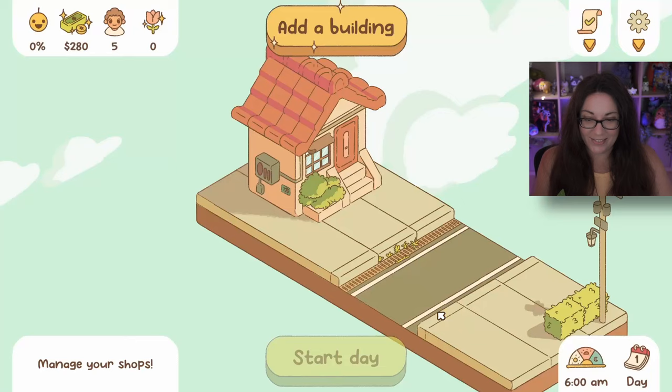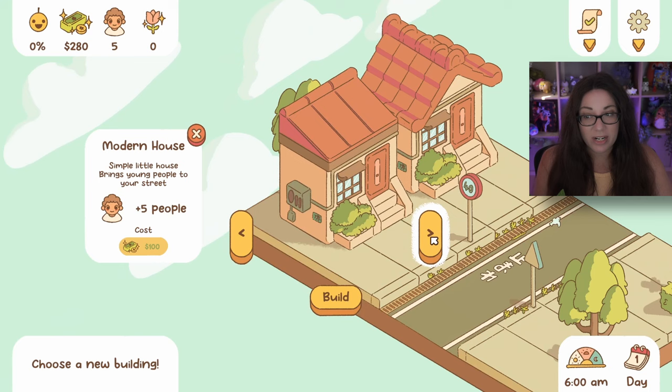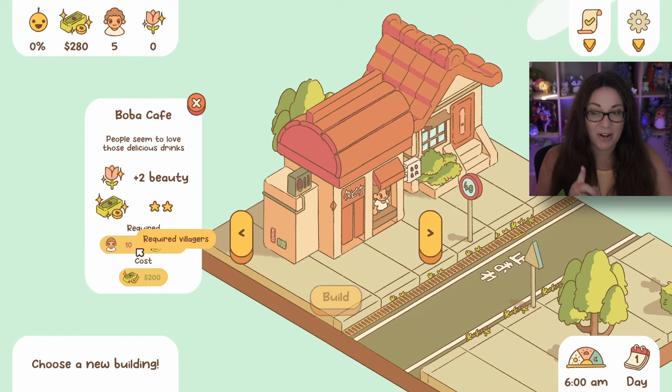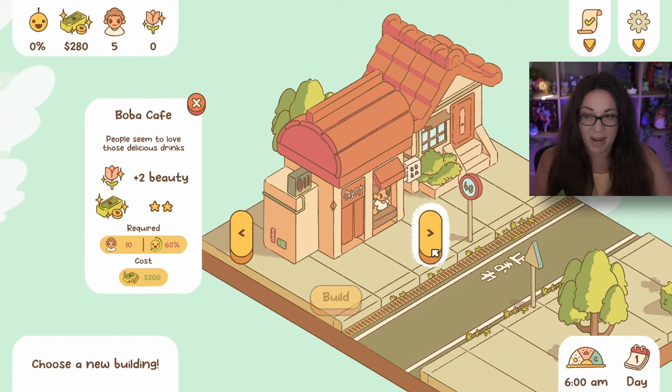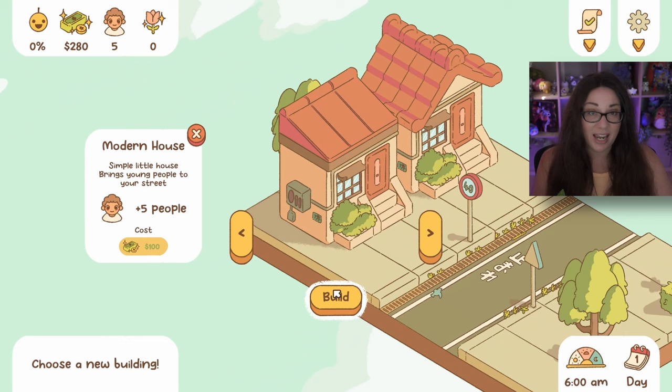Let's add a building. There's a ramen shop - best place in the city to eat good noodles. And a modern house - oh, that brings people! We already have a house. We don't have enough villagers - we need 10 and we've only got five. We may have to not build our beloved boba cafe just yet. We could actually build another house to get 10 people in.